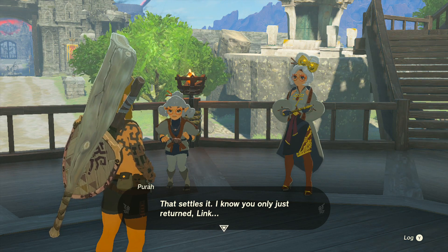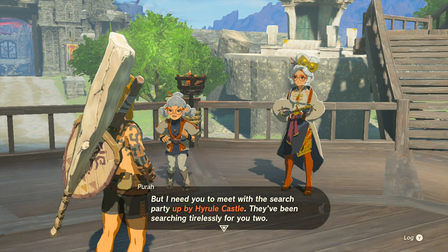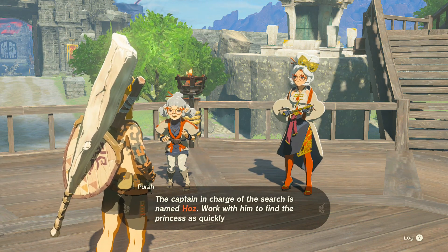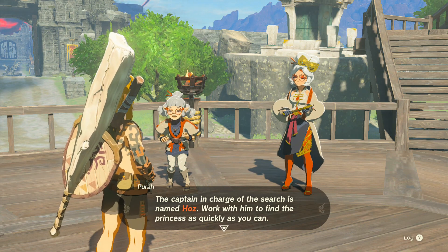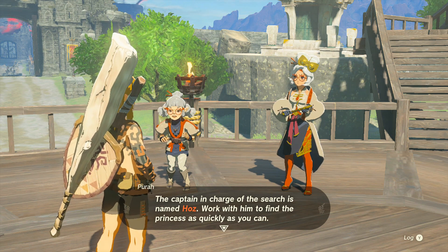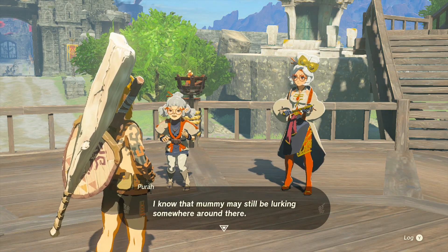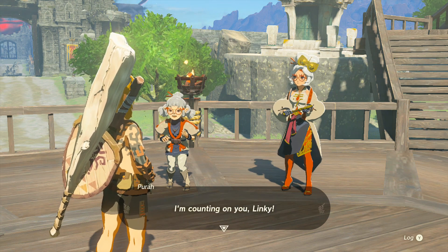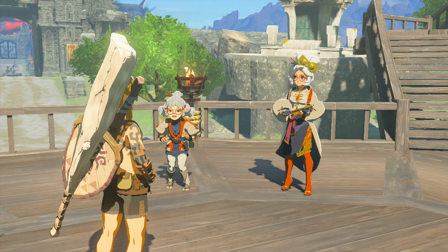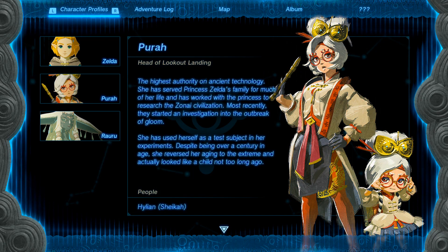'That settles it. I know you only just returned, Link, but I need you to meet with the search party up by Hyrule Castle — they've been searching tirelessly for you two.' At least Link is okay. It's still probably a good idea to keep searching for Zelda. The captain in charge of the search is named Haas — sounds familiar. Work with him to find the princess as quickly as you can. I know that mummy may still be lurking somewhere around there, which is concerning. 'I'm counting on you, Link.' Character profiles — that's interesting that they actually have this!